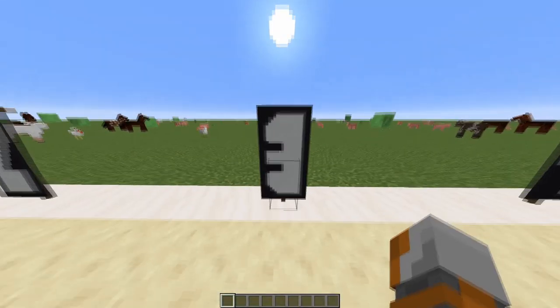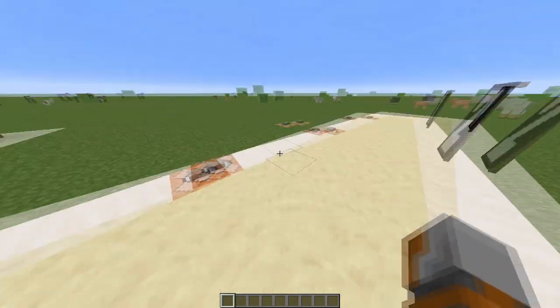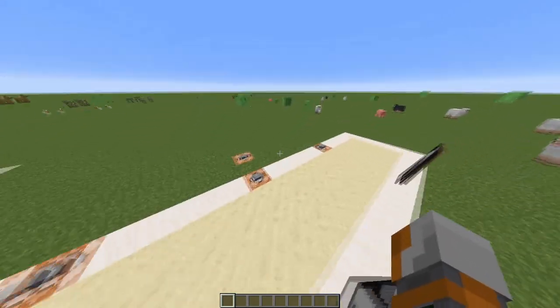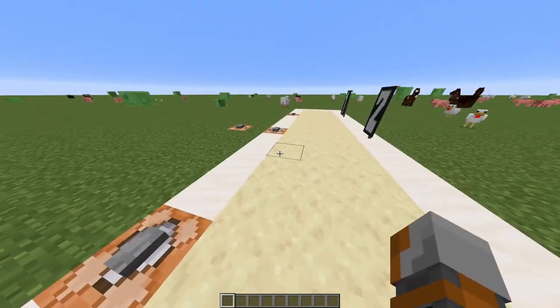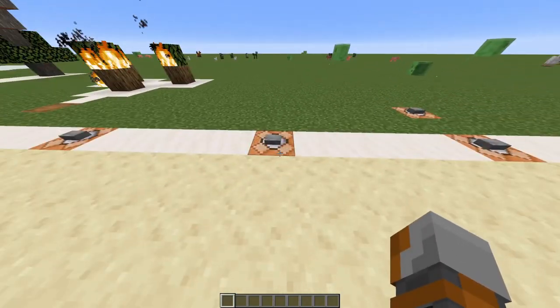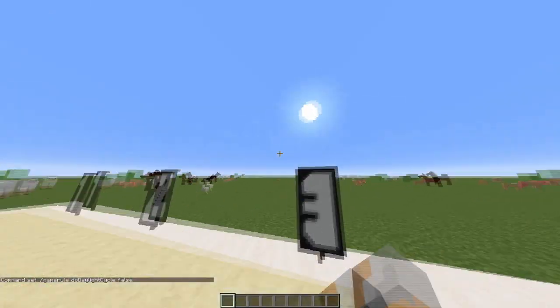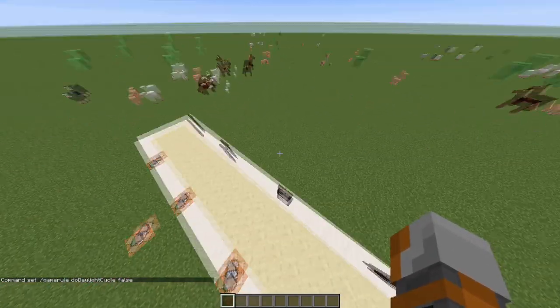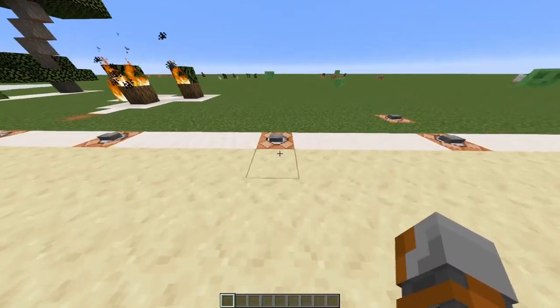Alright guys, we are now down to the top 3 game rule commands in Minecraft. These are the commands that you generally want to activate in every world if you want to play with them — they are really really useful and handy. So the first one, on number 3, is /gamerule doDaylightCycle false. You can already guess it disables the sun from moving. It's really nice if you have a redstone world or a flat world and you don't want to type in 'time set day' every time.